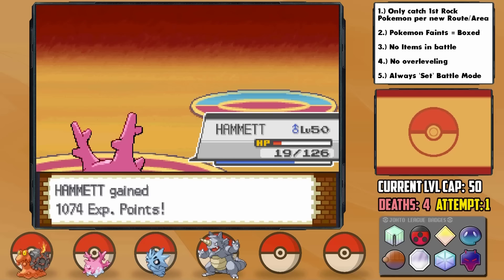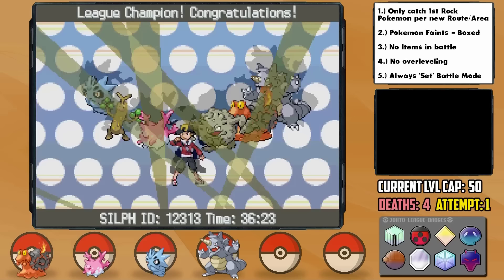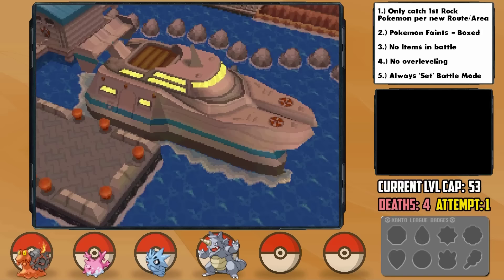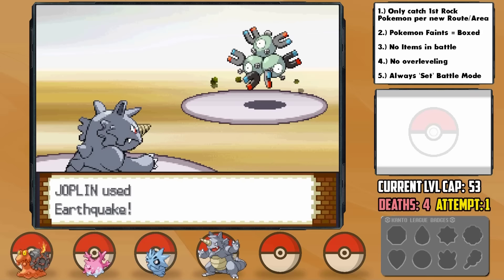With the champion defeated, there's time for a bit of celebration — but not too much, as our greatest challenge is yet to come. At the Olivine Harbor, we get the National Pokedex from Professor Oak and set off on our journey to Kanto on the SS Aqua. Our first stop is Vermillion City, where we begin our Gym Leader battles. The Kanto Gym Leaders at this point are relatively easy given that we're fully EV trained, and the biggest challenge was probably Misty — but teaching Corsola Toxic was immensely helpful there.